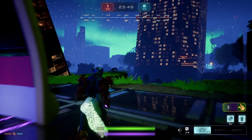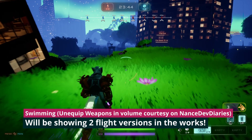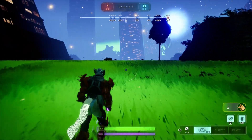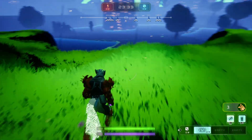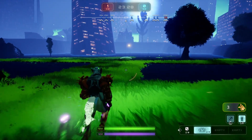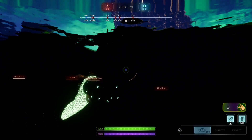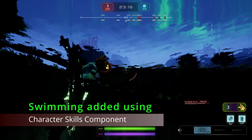What we've added today: we have added swimming and we have added flying. The swimming volume is courtesy of Nance Dev Diaries — she has a really good tutorial on setting up volumes for Lyra. So we're going to jump in the water first to show you — it auto puts away the weapon and we have full swimming. We also have climbing out of the water.